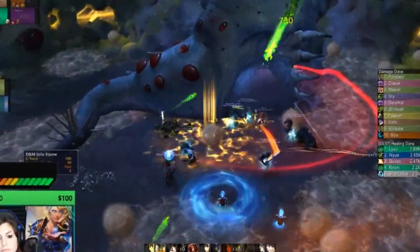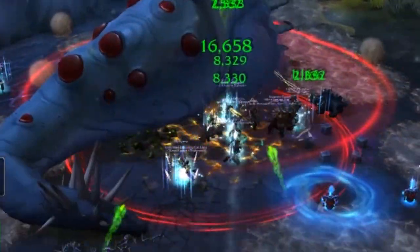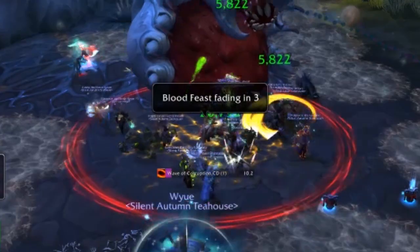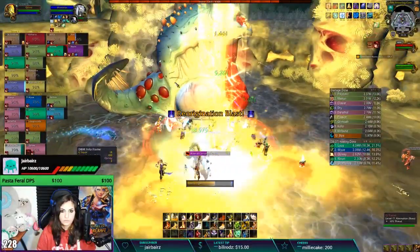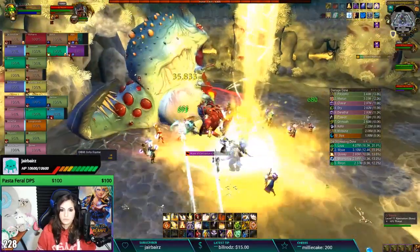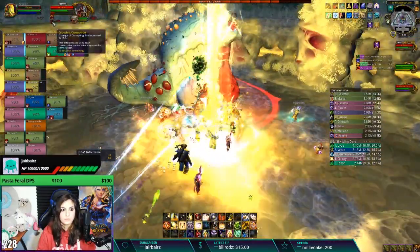If you have stacks of Putrid Blood, you can run next to a player who's afflicted with Blood Feast, which will remove your stacks. By doing so, a Gibbering Horror will spawn, which will need to be killed or timed with the next Re-Origination Blast. Explosive Corruption continues into this phase, so again, if you get it, run away from the group and drop it off along the edge of the room.